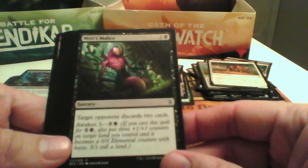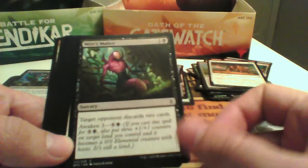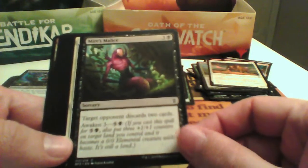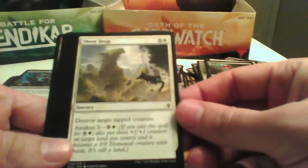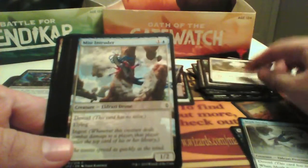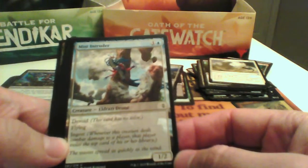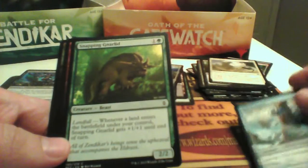Myr's Malice: target opponent discards 2 cards, and you can Awaken it. It's late in the game though — the opponent probably doesn't have that many cards in hand, and there are better cards than this. Sheer Drop — not in our colors. Mist Intruder has Flying, is a 1/2 for 4/2, with Ingest — this is a good pick for this deck.